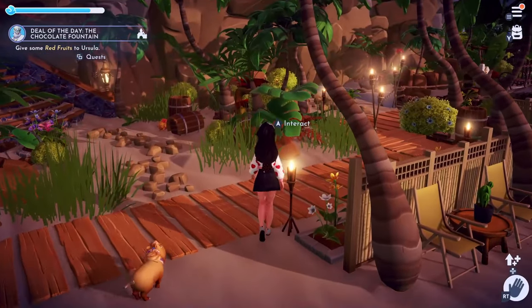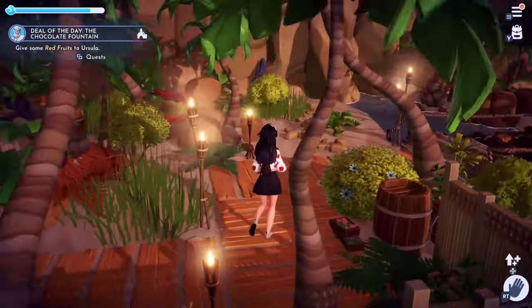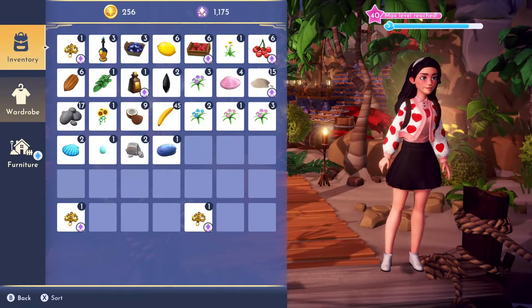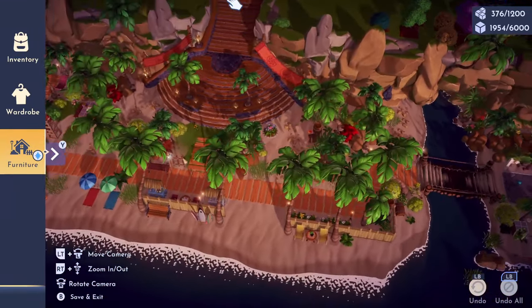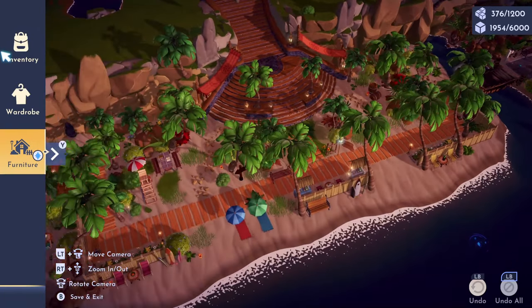My negative with this location is that I can't decorate close to where the water is, so it looks a little bit empty over there, but I still think I made the best of the space I had. Another plus about this Dazzle Beach design is that it's 100% fully functional — every mining node can be accessed, and that was my biggest priority because I really need to resource grind.